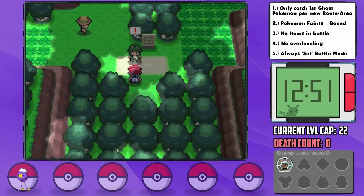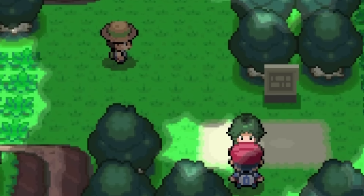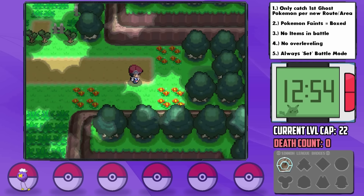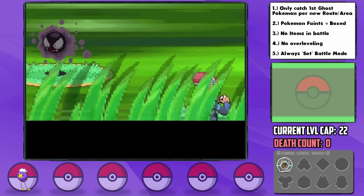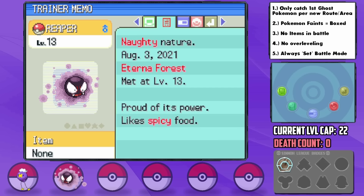Once we arrive in Eterna Forest, we're encountered by Cheryl who's afraid to go through the forest alone and wants to come along with us. After dumping her off, we can have a much easier time finding our next encounter, which is a 4% chance to find in this forest. Gastly! We catch one and nickname it Reaper — and Reaper has a Naughty nature, plus Attack and minus Special Defense. Not so great for a special attacker.